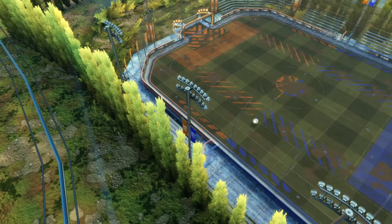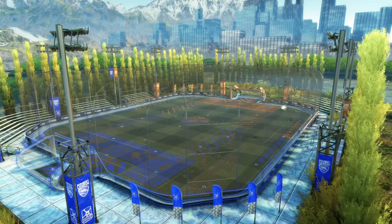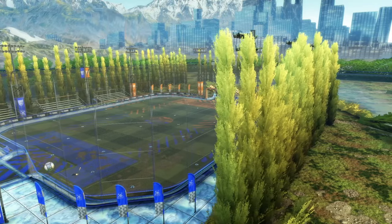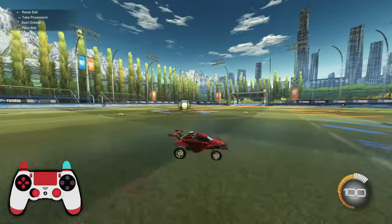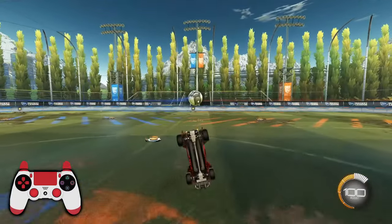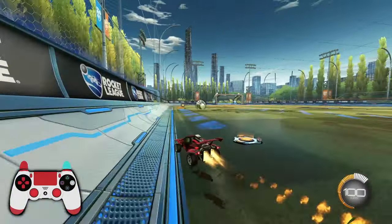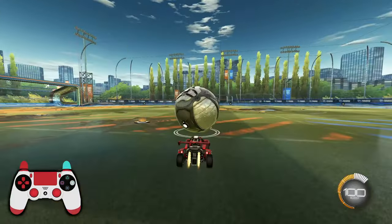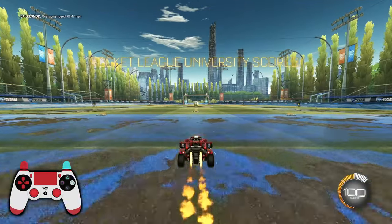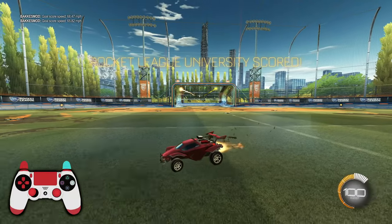Another way you can shoot the ball in Rocket League that a lot of people don't actually know about is you can backflip into the ball. If you strike the ball and backflip into it, it'll actually act as if it's a dodge. So if we approach the ball and then backflip, you'll see it actually retains a lot of its power, especially if we are supersonic. This means you can actually shoot the ball very accurately by backflipping into it. It's a great way to especially hit open nets — the ball doesn't have any spin on it and it goes right in.